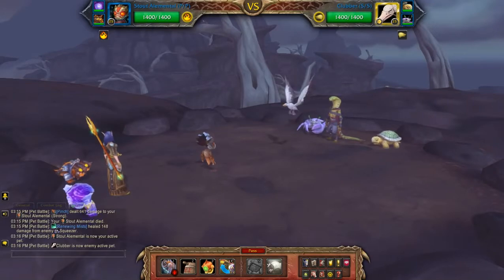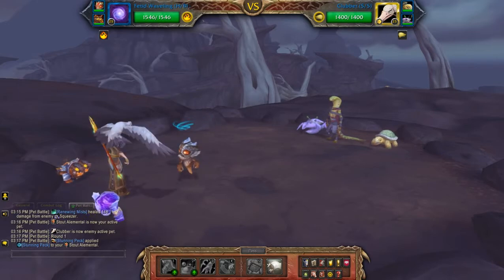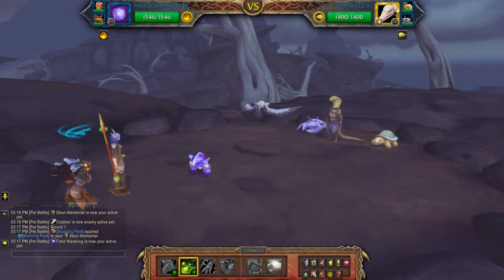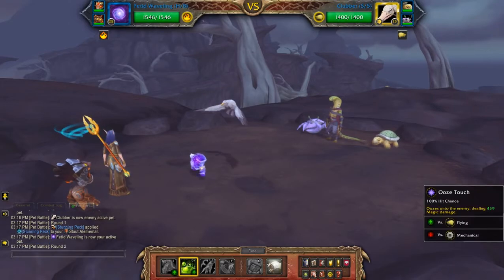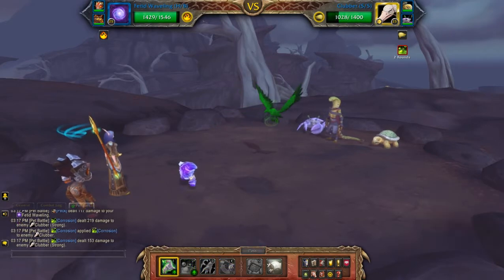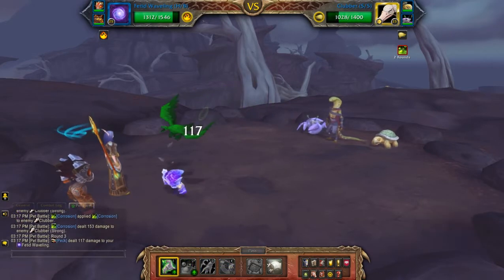This will be my elemental team against Sizzik. You can just pass here because you're just going to get switched out. Then I'm going to hit corrosion and two ooze touches, which should be enough to take out the first pet.